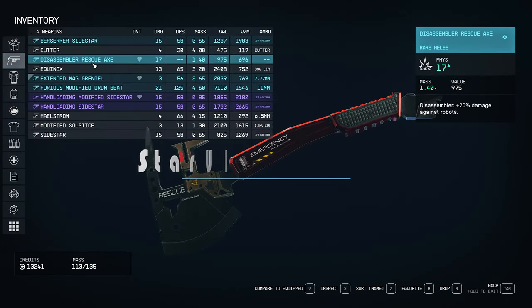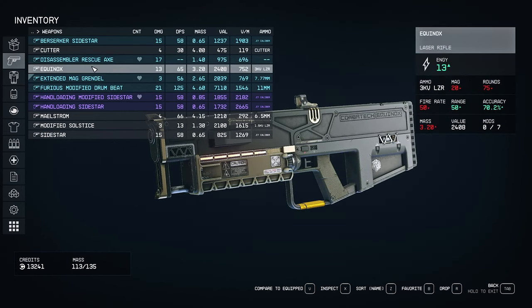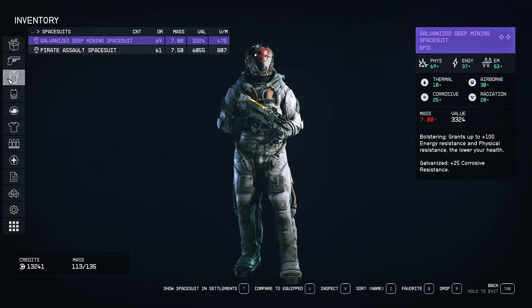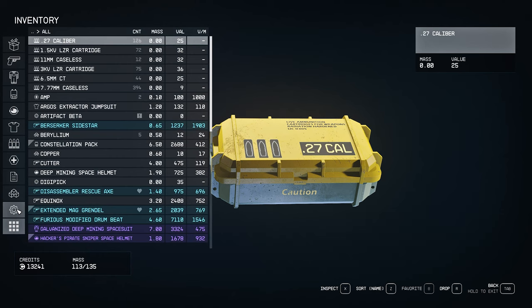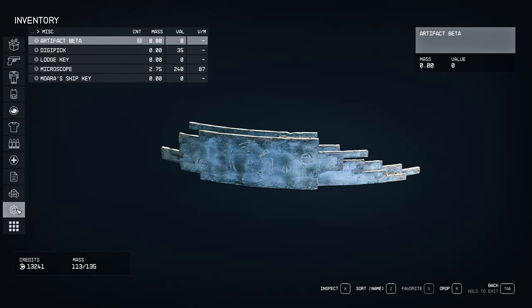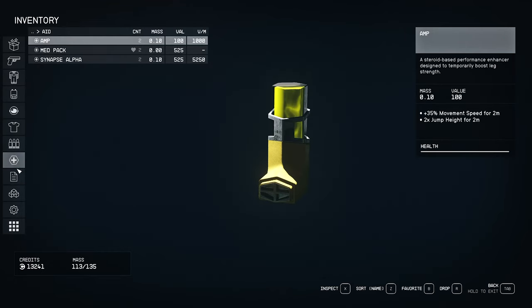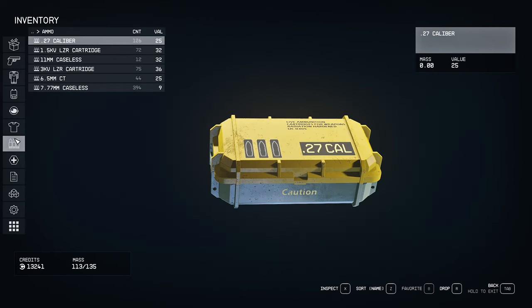Next, I'd like to introduce Star UI Inventory. This mod enhances the inventory screen by presenting category and item lists in a more concise manner. It always displays attributes such as weight, value, stack weight, damage, and ammunition in columns. You can click on the column headers to sort the item list by your desired column. It also shows category icons in front of item names, allowing you to quickly identify the type of item. Overall, it significantly upgrades the interface.